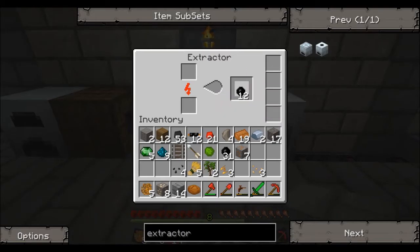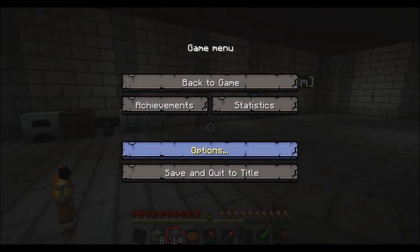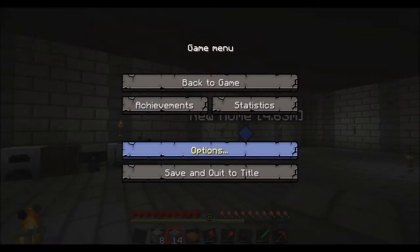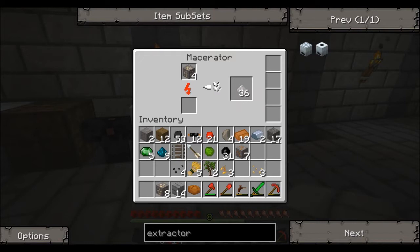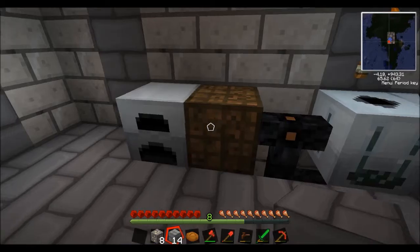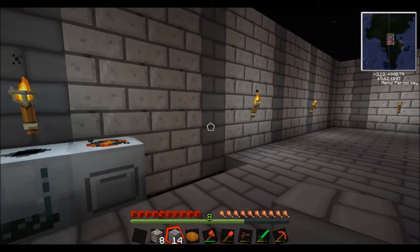The next thing we want to make is... it's actually very quiet. Turn it up to 11. Still macerating — oh, okay. The next thing we need to do is whack some more coal in the generator to get our electricity going.